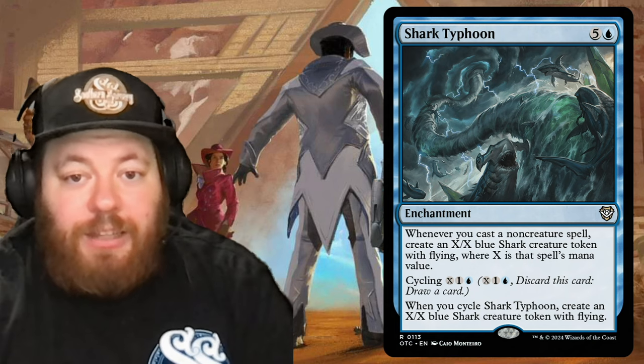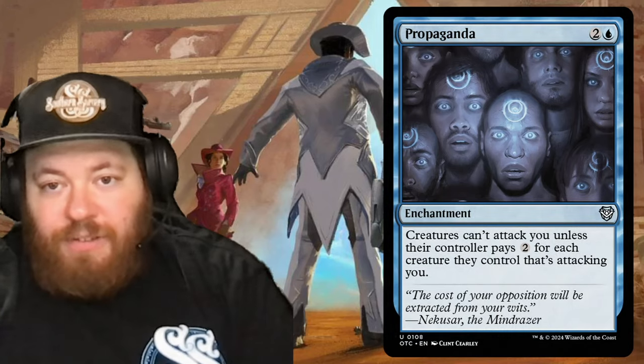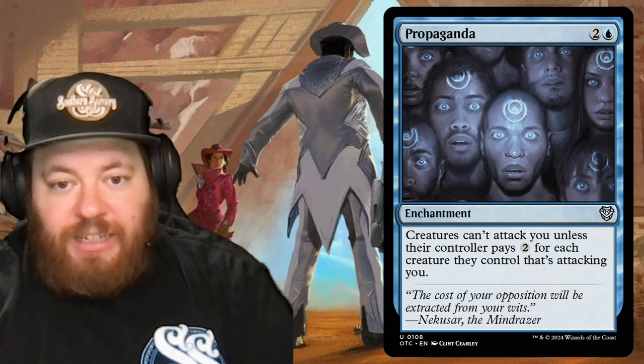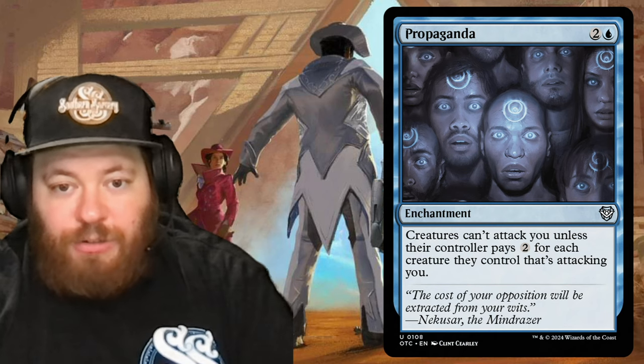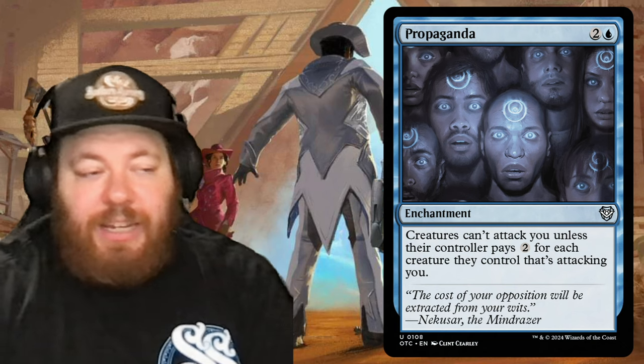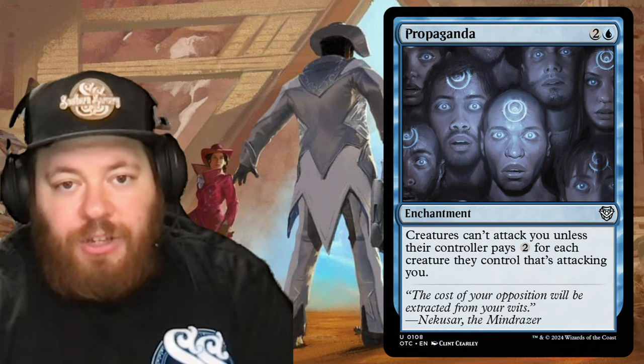The last reprinted enchantment is Propaganda, two and a blue — the turtle-shell technique. Creatures can't attack you unless their controller pays two generic mana for each creature attacking you, making it very expensive to send a big horde your way.